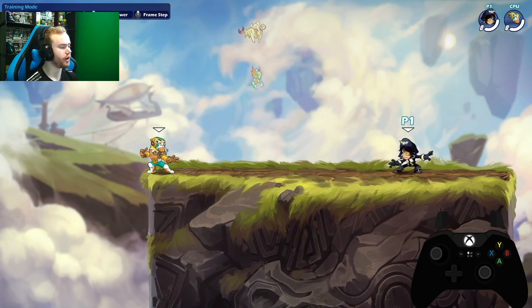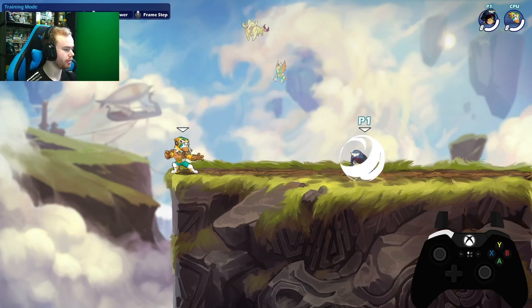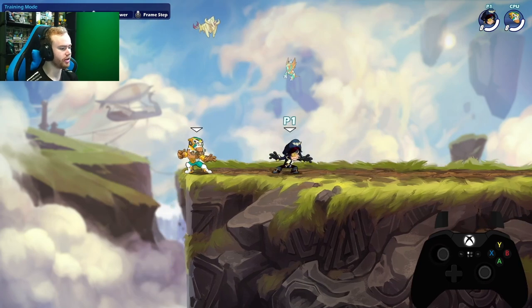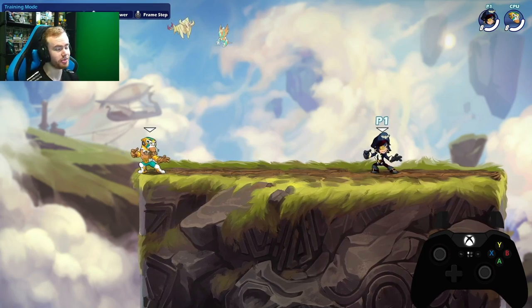On the ground: if you're not moving you spot dodge, if you're moving you dash, and if you hold back you back dash. You can also combine a dash with a spot dodge to get a bit of momentum, but that's more niche. It does display the depth Brawlhalla can get — there are a lot of cool things you can do optimally, making it a really fun game.